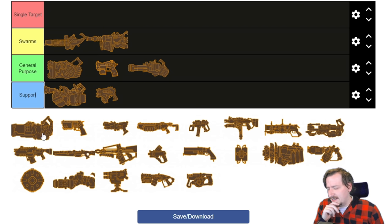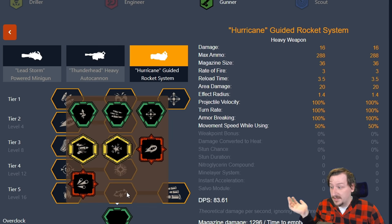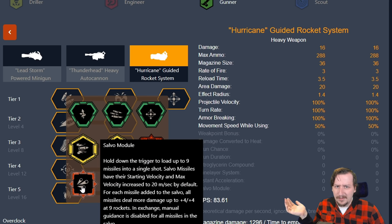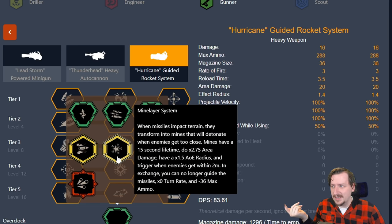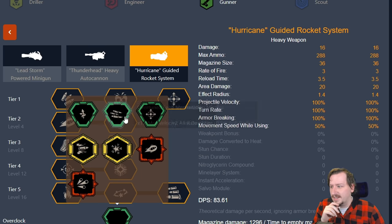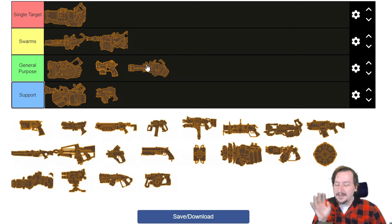Then we've got the hurricane, which I think I would put into the single target category. This weapon does really well against large enemies like Praetorians and Oppressors. It works well at long range against spitters too, whether acid or web spitters. Each rocket does a good amount of single target damage, though they also explode in AOE. Overclocks like Jet Fuel Homebrew give even more single target damage, Salvo Module gives both single and crowd damage, Plasma Burster Missiles are very flexible, and Mine Layer can be either. I feel it's more specialized for single target out of Gunner's primaries, where the autocannon is for swarms and the minigun is more flexible.